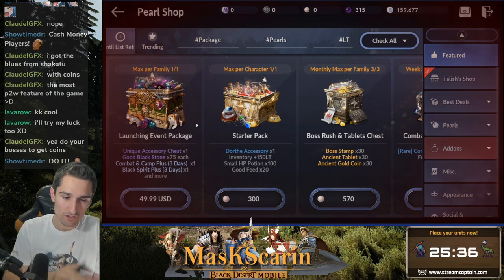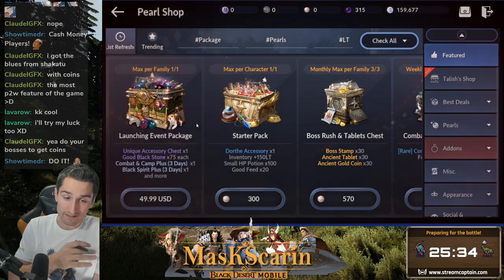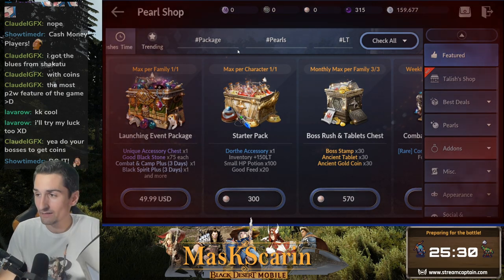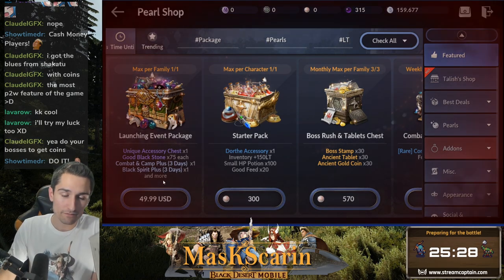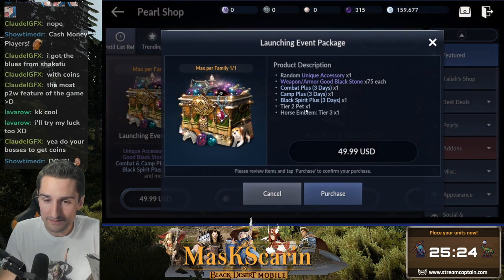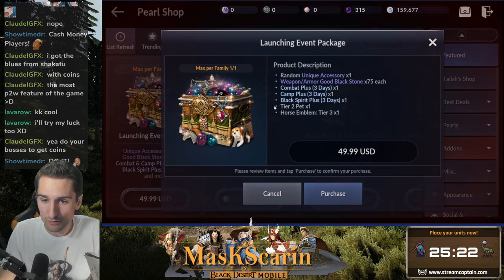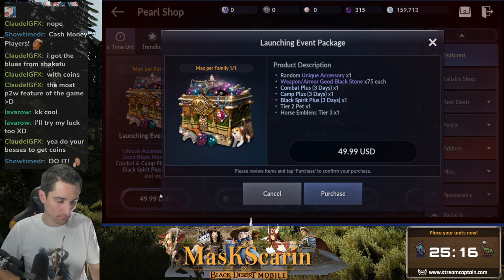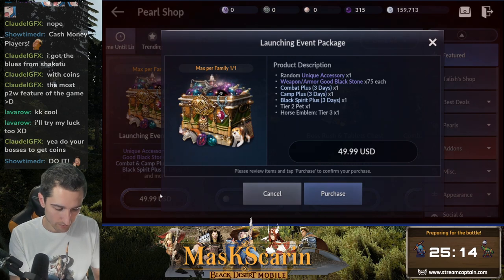The Launching Event Package — it's $49.99 US. Let's break this buddy down. I think it's hilarious, and game devs, give yourself a shake. The thing worth the most in this entire package is a tier 2 pet, and it's not even listed on the front. Anyway, that's besides the point. Lots of ranting, we're going to get through this.